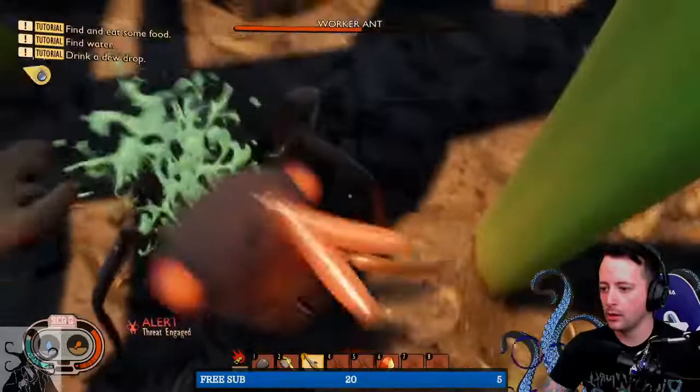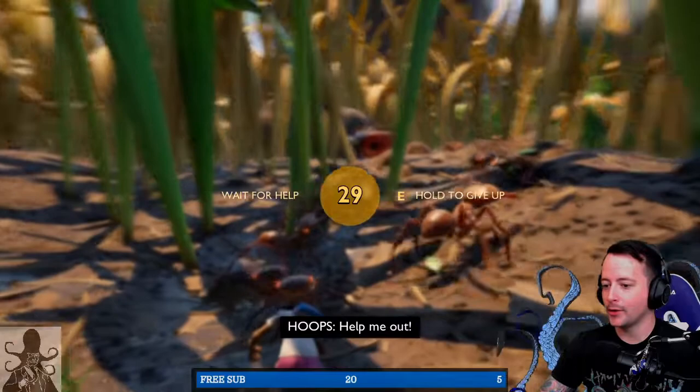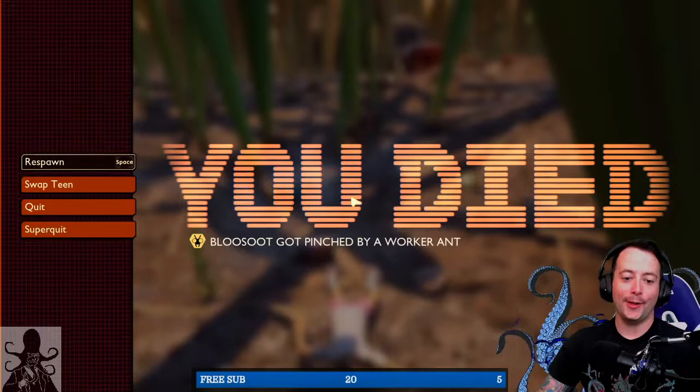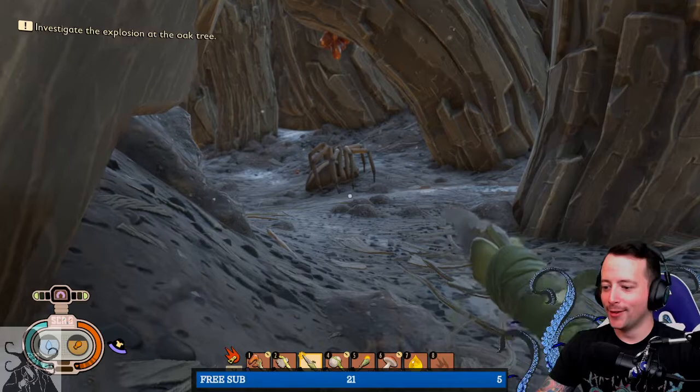The combat in Grounded really took me by surprise. For starters, it can be terrifying depending on what you're fighting. Even trying to fight a ladybug was like a fist fight with a terminator. It is immediately clear that you do not belong in this world and you apparently look delicious to everything. Even once you get the best gear that the game currently offers, it's still only a fair fight if you're alone. And then there's the real terrors — the orb weavers and the wolf spiders. I don't know what nightmare realms the developers had to travel to to get the animations right, but they nailed it.